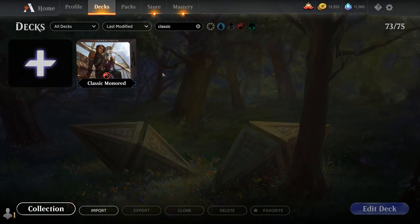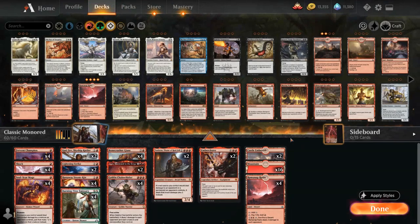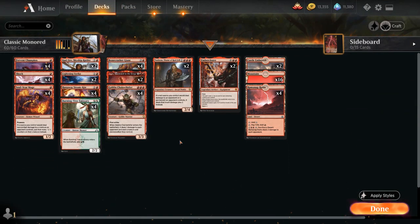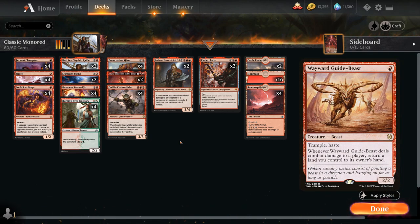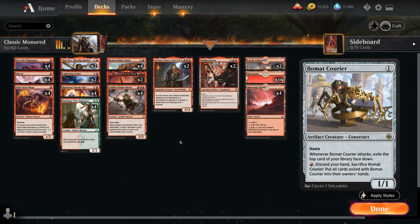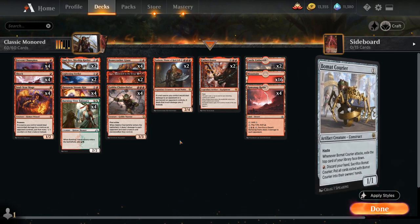Hello and welcome to another Historic gameplay video. Today we're taking a look at a Mono-Red aggro deck as voted on by my supporters on Patreon. Now there's a lot of ways you can build a Mono-Red deck in Historic, all the way from very loaded ground versions with a lot of 1-drops, including creatures like Wayward Guide-Beast and Bomat Courier.